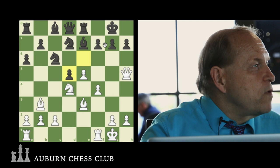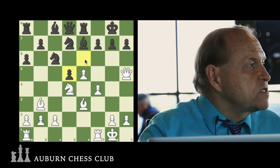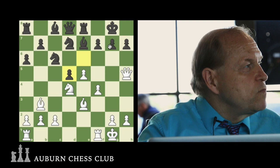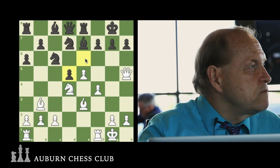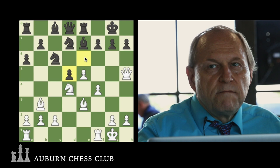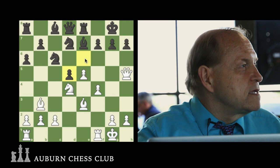Once the F7 pawn is eliminated, it leaves a square weak. If we take check and the King moves over, we could put the Knight in that square. And if we put the Knight there, it would be threatening G7 — which the Queen is also threatening. That would be pretty bad for Black; he would have to do something desperate like taking on E5. Doesn't look very good for Black already.